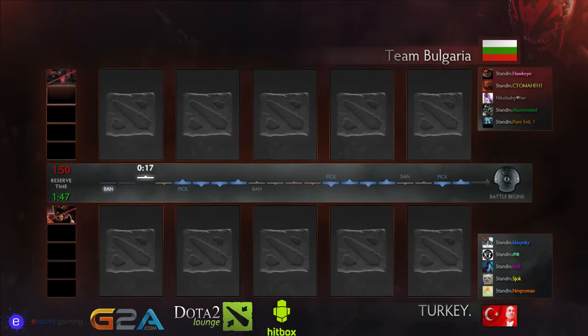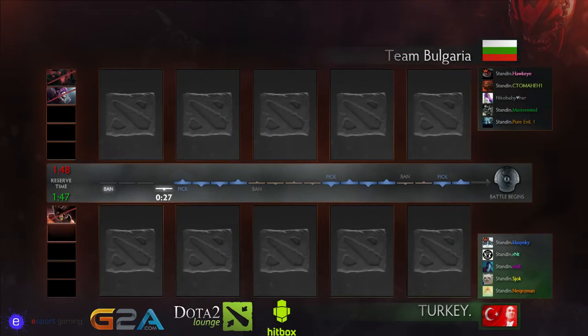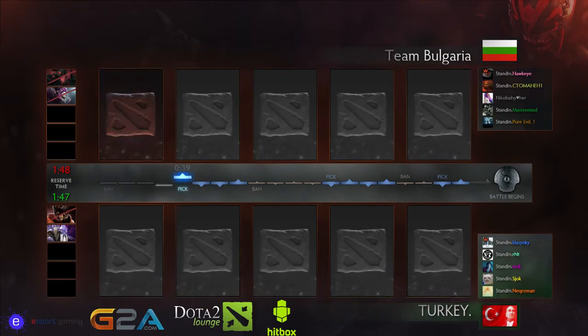Welcome back to the Pro Dota 2 National Cup on the Pro Dota English Channel. It's going to be game two between Tumbo Garret and Turkey. They have a flag now — that's actually really cool. Turkey did win game one pretty easily.